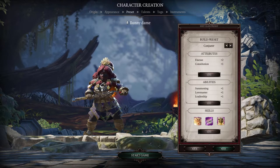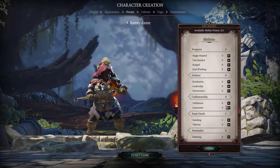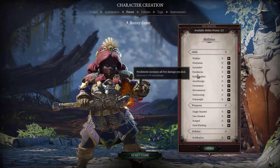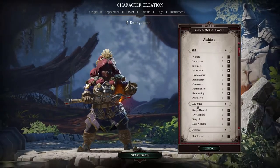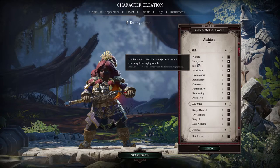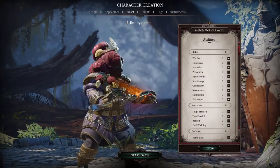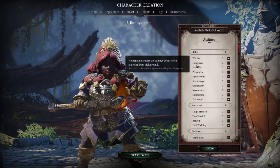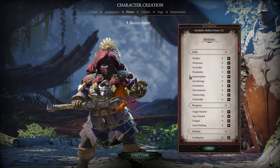Let's build a ranged character — two points into finesse and one into constitution so we don't die early. Now for abilities: there are ten skills and four weapon categories. Choosing these gives access to skills and increases damage directly — unlike Divinity Original Sin 1, pumping points in actually directly and effectively increases all damage and usability of your abilities within each school.